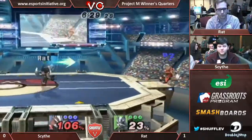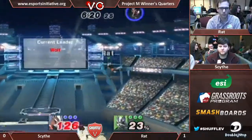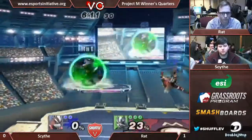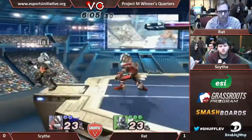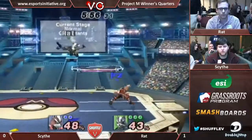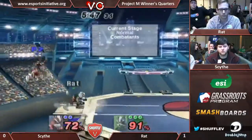Nice shine out of shield. Tacking on some damage. Rat answers back — tap two down smash, the same combo that Scythe ended with last stock. Rat opens up again. Very smart play from Rat, definitely not overextending his combos. Big damage. That's going to be a punish. Rat breaks out — it was a little too hard for that combo.